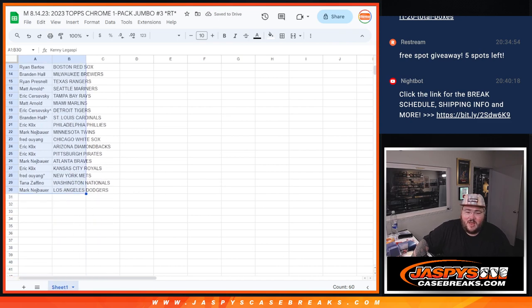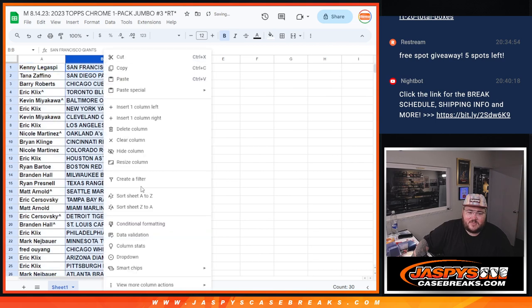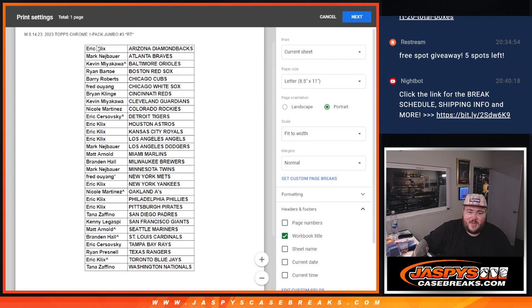So just a pack filler. No trade window for this one. But if you would like to see how everything shook out, I'll let you pause for a moment at our printing section right here. So pack three: Eric with the D-backs, all the way down to Tana with the Nationals.